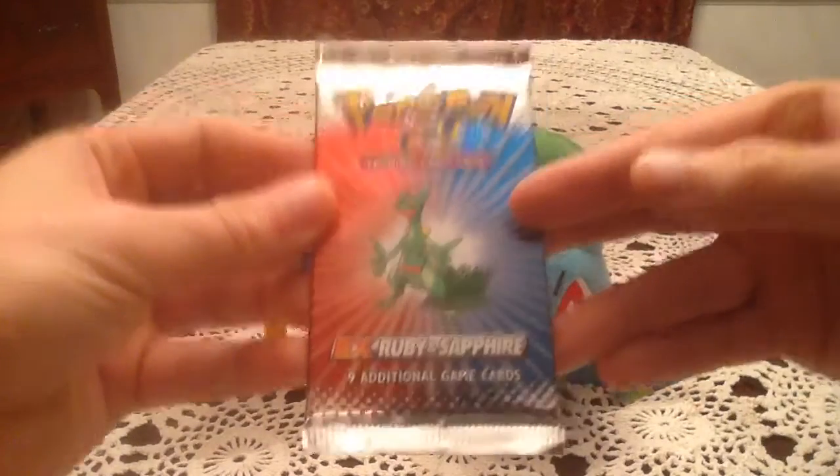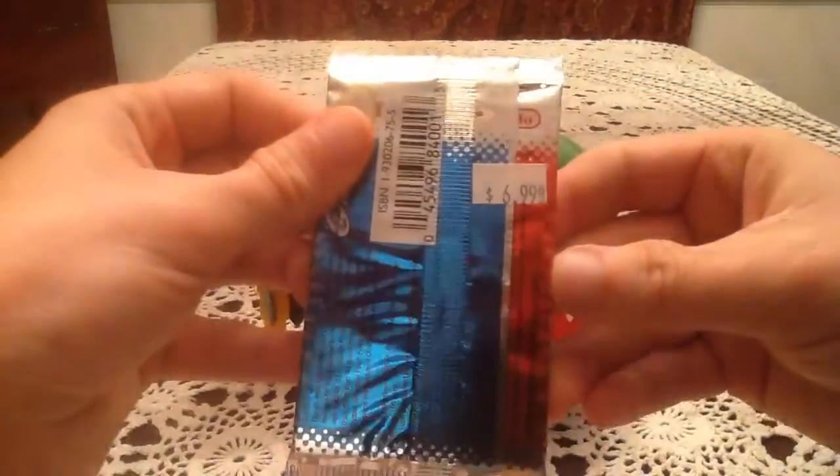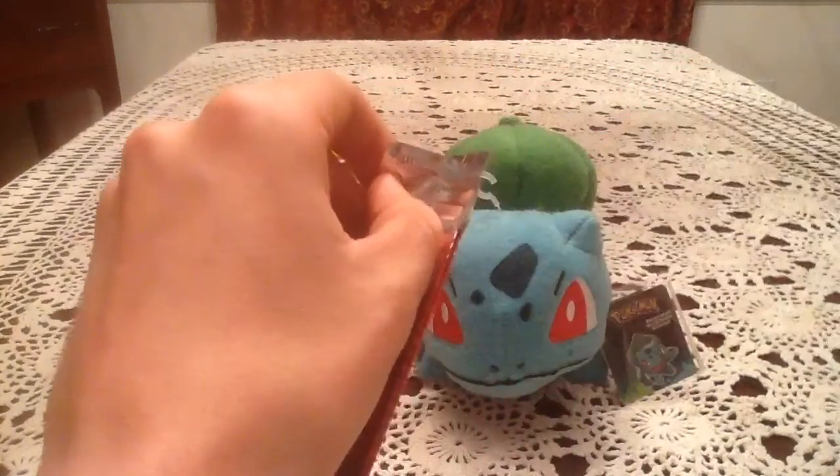Hopefully we can get a holo out of here. We have Sceptile on the cover, back in the days from before. Another instance where I never realized there was a price tag on there — still a good price. Where did I get this pack?